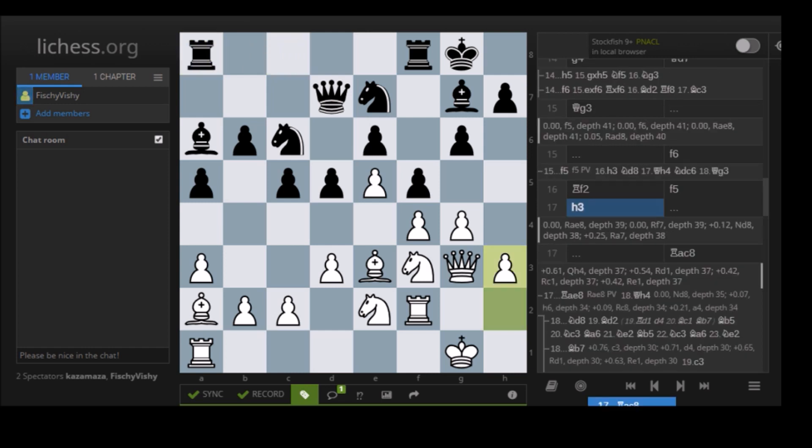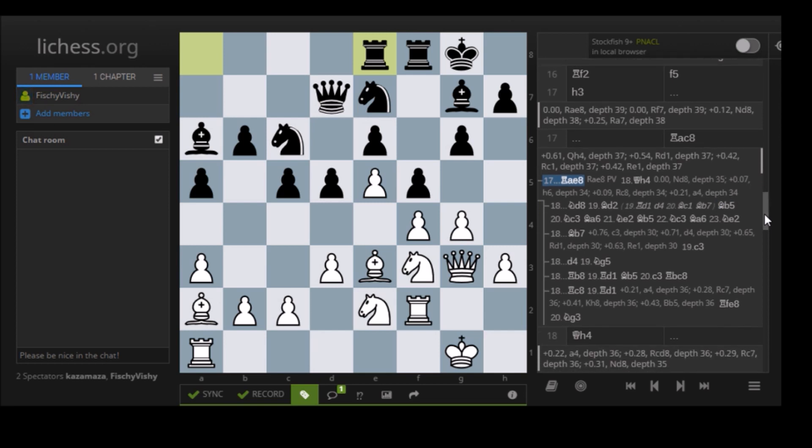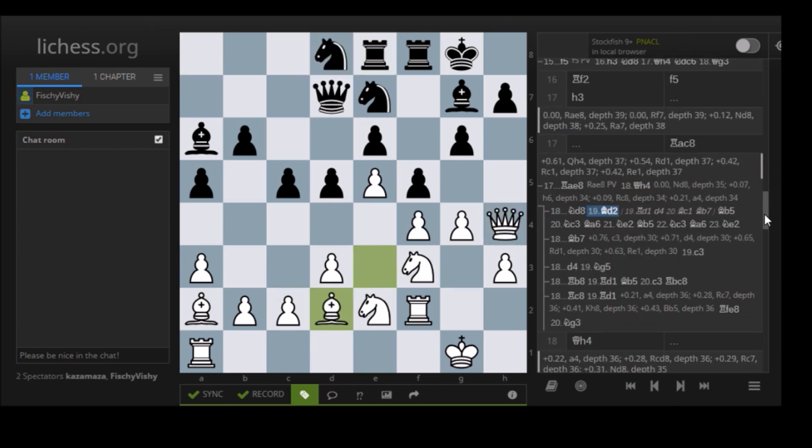Rook A8 is already a step in the wrong direction. Komodo needs to play Rook E8 and Knight D8 later to overprotect E6, then D4 and Bishop B7. If Queen H4 happens, then Knight D8. Now after, say, Rook D1, you can play D4 and Bishop B7. Earlier you couldn't play D4 because Knight G5 would hit.